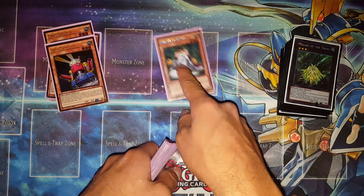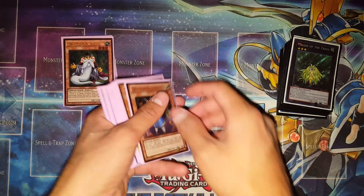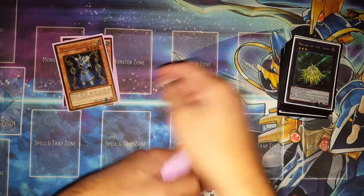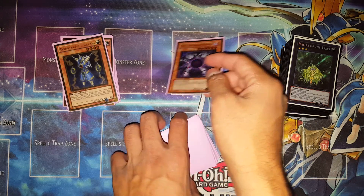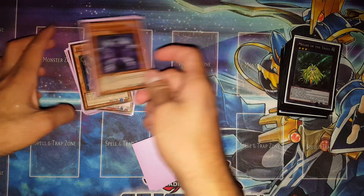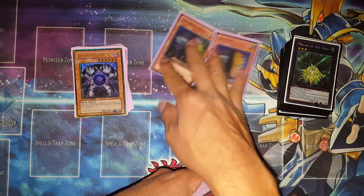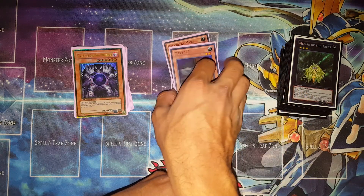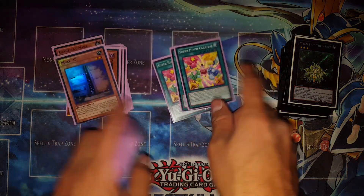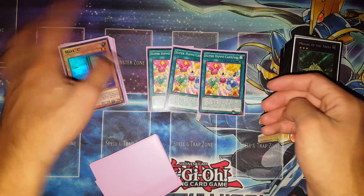Mathematician for more selective milling. Thunder King can still be a blowout card against some decks. Caius, just because sometimes the tokens linger around and you might as well get something done — banish Dante, that never happened though. Then two Maxx C.